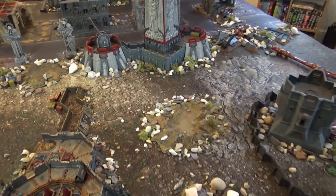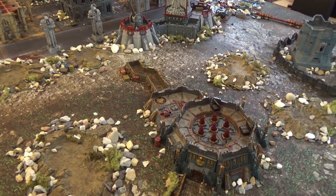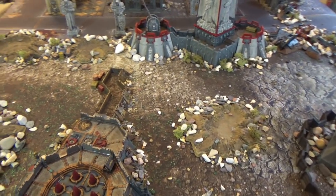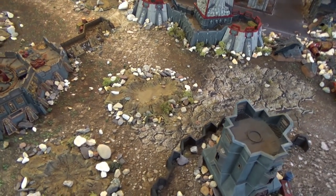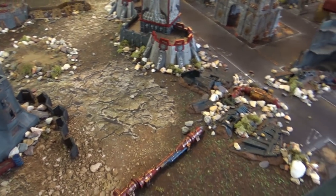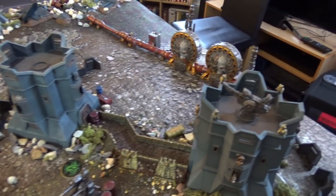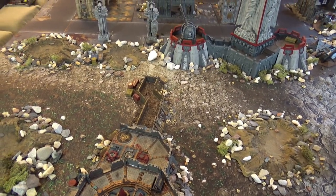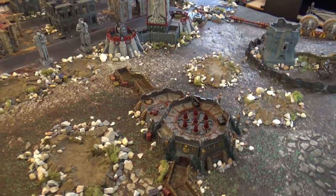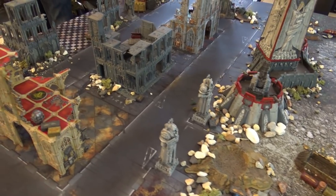We've introduced an HQ and Super Heavy cap on points. For HQs there's a max of eight — I have eight but Dom has about 19. There's a Super Heavy max of three points, as I have three and Dom has four, so three was appropriate. We also have a Linebreaker add-on where we can score a maximum of three extra points — one point per unit in the end zone. We also have the objective points and Slay the Warlord. Now we're going to get on with deployment.